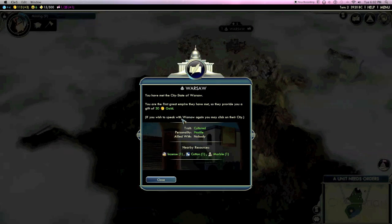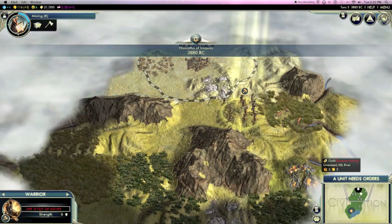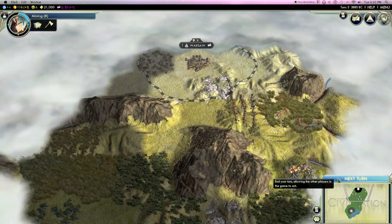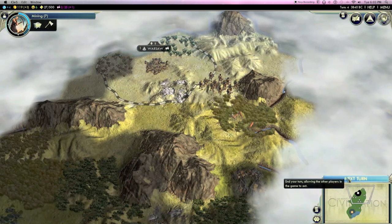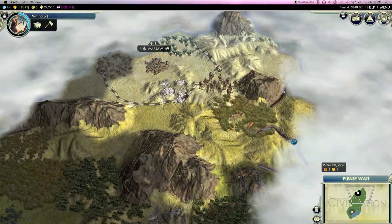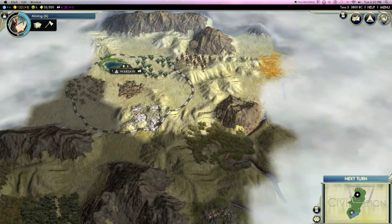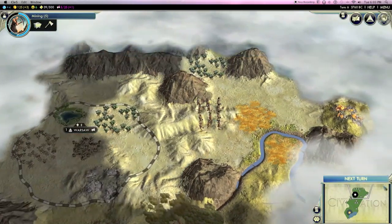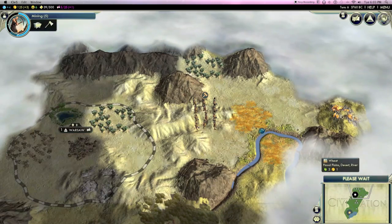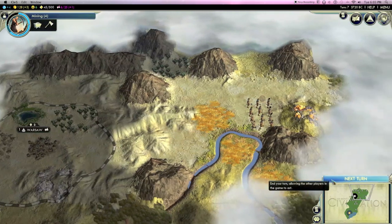We just met Warsaw — it's another city-state. First to meet them, so I get 30 gold. They're cultured but hostile, so that's not ideal. City-states are very important because they play a huge role in this game. They can pretty much change the entire course of the game — you're allowed to interact with them, but they are not in the game to win it. They play a major part in how you think. Other civilizations can pair up with them, and they can give you a lot of bonuses. So they're really useful; you want to kind of take care of them.